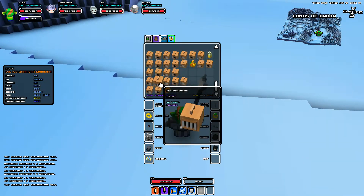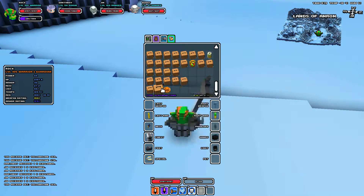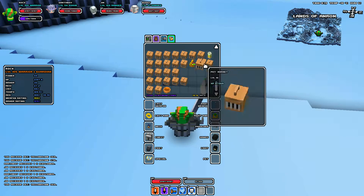So if you look at my inventory, I have a green slime, a yellow slime, and it just glitched again and disappeared in my inventory somewhere.